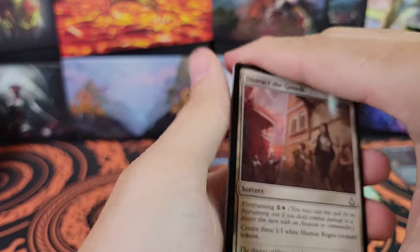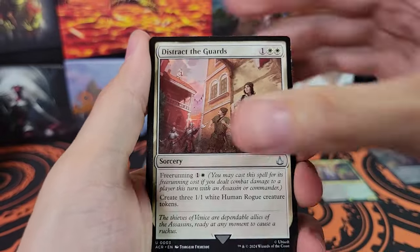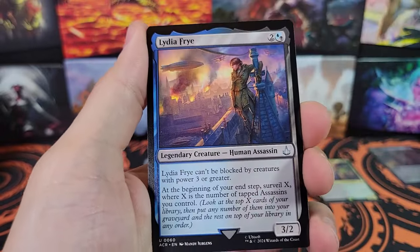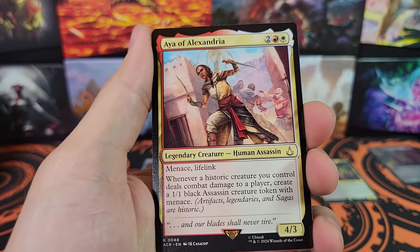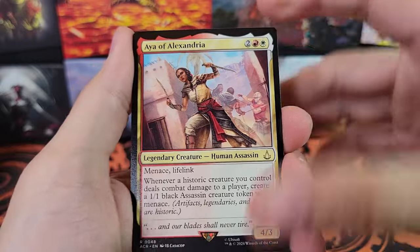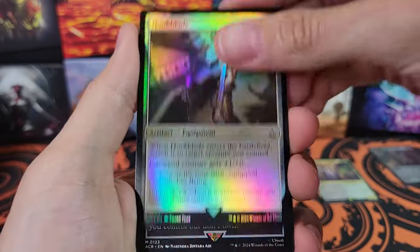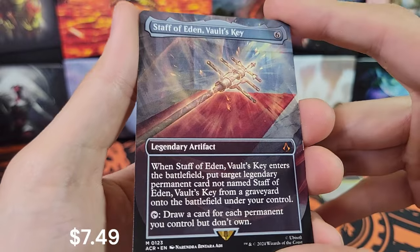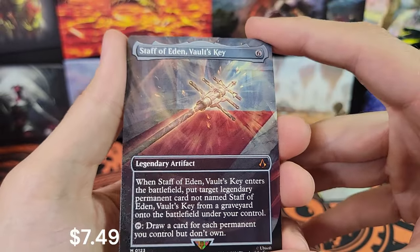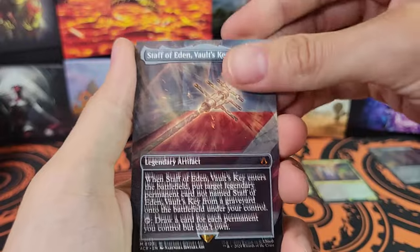Last pack. Distract the Guards, Mortify, Lydia Fry. Got a Swamp. Aya of Alexandria. Hookblade foil. Staff of Eden — very cool.